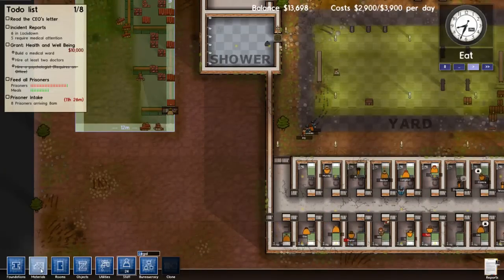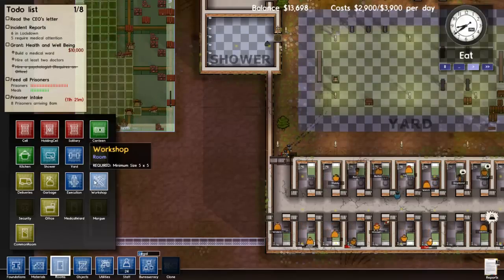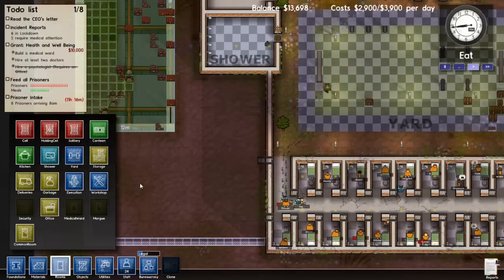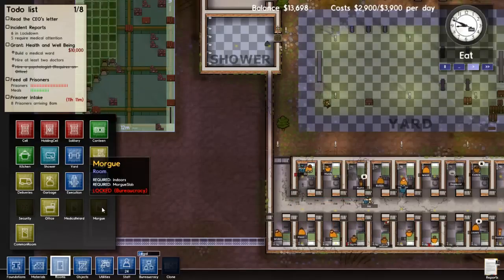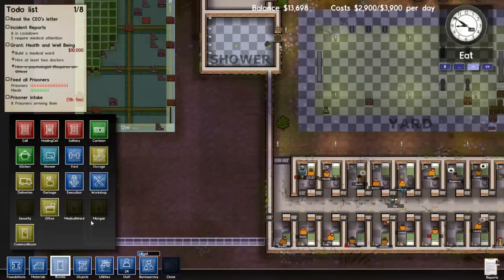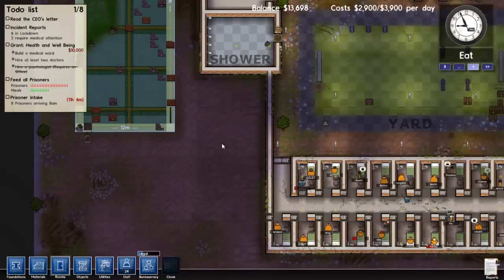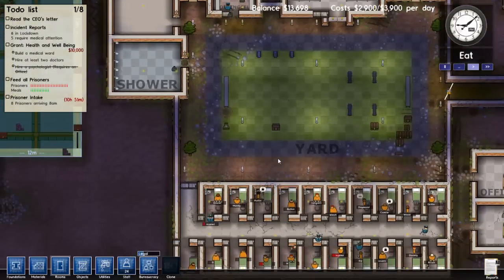Let's look at the rooms. We could create maybe a workshop — I've never created a workshop before, not even sure if it's implemented yet. I've also never created the security room or the morgue. It doesn't appear that the execution room is enabled yet. This is the alpha state of the game — a lot of things are still being implemented and tested. It's not a finished, polished product, but some features are. The mainstay of what we're seeing right now is polished — it's pretty good.